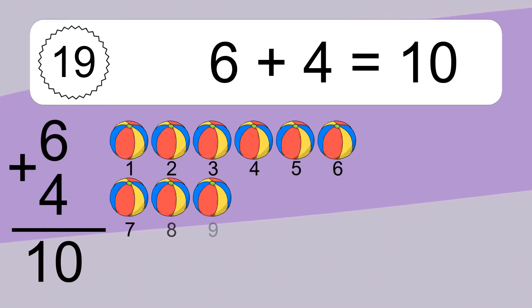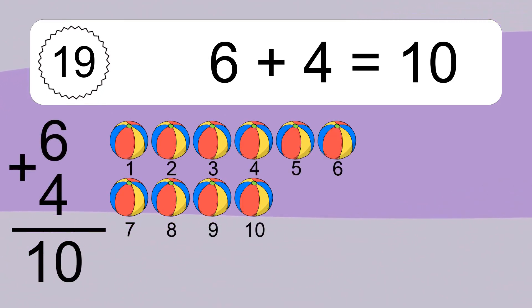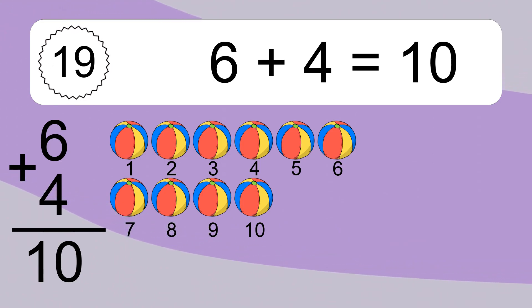6 plus 4 equals 10. Let's count it. 1, 2, 3, 4, 5, 6, 7, 8, 9, 10.